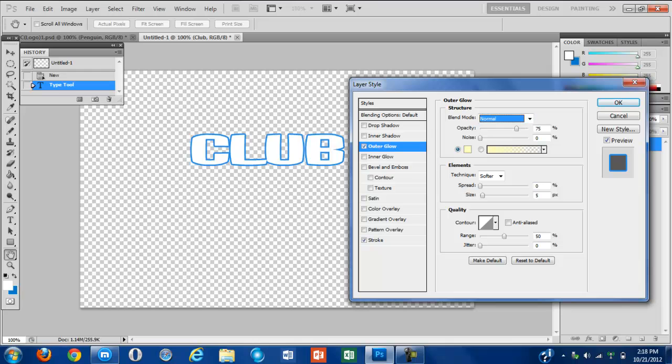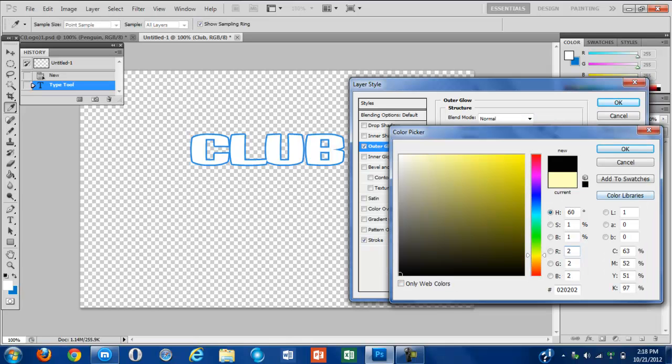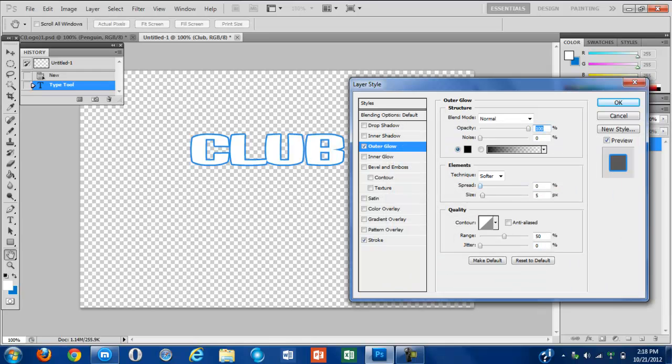Set opacity to 100%. Change the color to black — black only. Spread 100%. Size is whatever you want; I'm going to set it at 6.